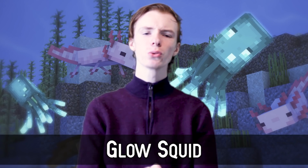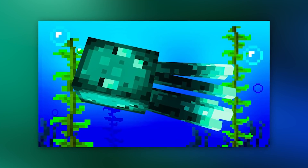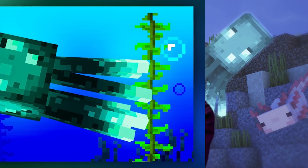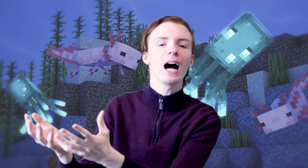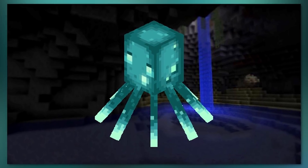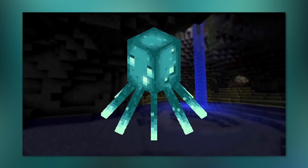Number 2: Glow Squid. The glow squid is probably the most underwhelming mob to ever be added to Minecraft. Sorry if you voted for it, but the moobloom is so much better — cows could have been like Minecraft chameleon gods, but instead we picked the glowing squid. These squid don't even emit light and will be found in rivers of the updated caves. They drop glow ink sacks that are currently only used to make glow item frames and can be used on signs.